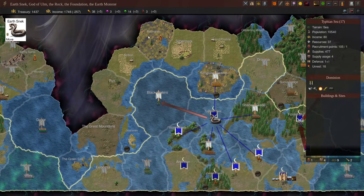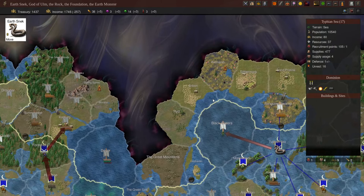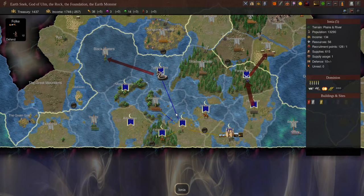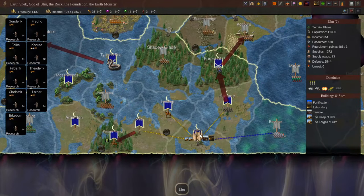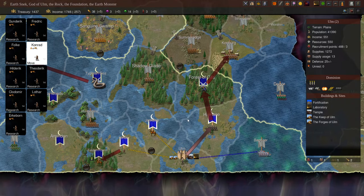Sending Earthsneak to Blackwaters will also let us scout more of the land to the west and hopefully see a bit more of Bandar Log's territory. Let's move on to Folk — he was unfortunate enough not to find any air sites at all in Ionia, so we'll send him over to Felden Forest to try again. We also have the additional air mage Conrad, and we're going to send him to Humane to start scouting for air sites there as well.